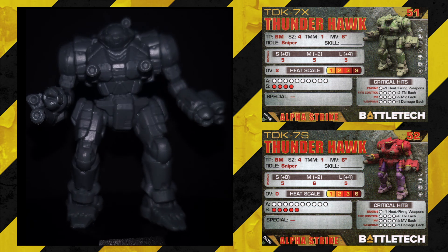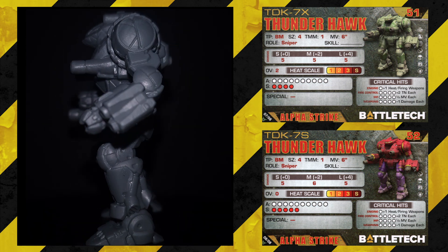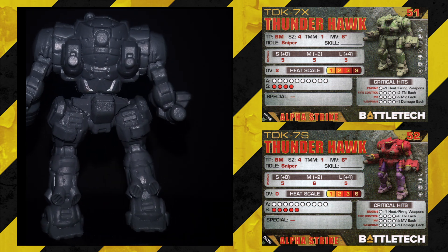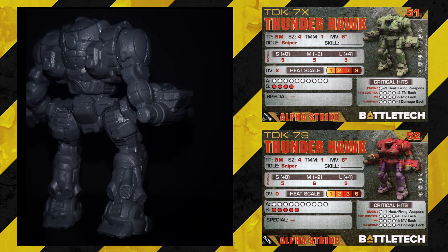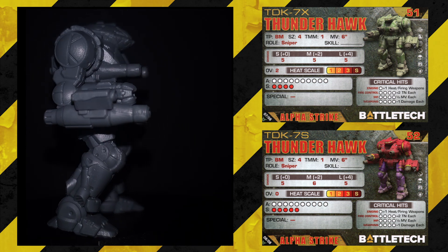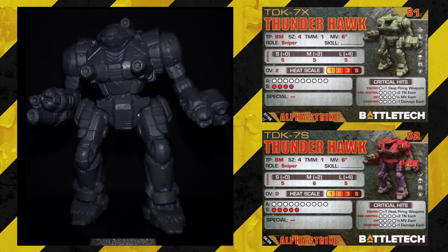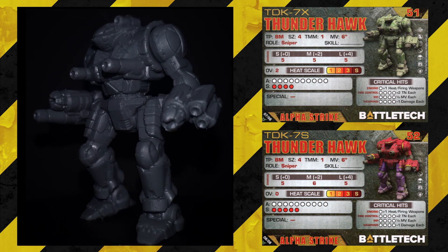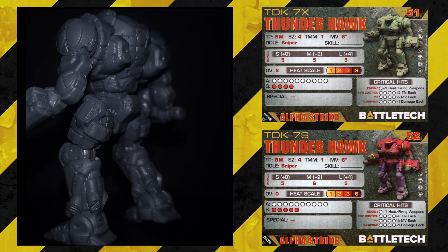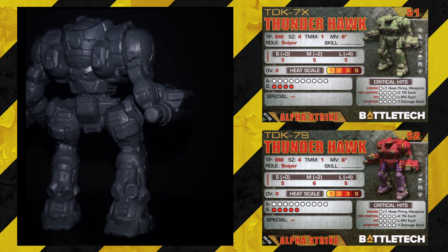On the reverse, we have the TDK7S: size 4, TMM 1, movement 6, sniper. Short 5, medium 6, long 5. No overheat. 10 armor and 5 structure — 52 points. So you gain a structure and a medium for one extra point, which is quite a fair bit. I like the sniper role, but it's only available from Civil War to Ill Clan, so it'll probably see a bit less play. It's a shame because I'm really happy with that side of the card. There's no skill on that one — it's not a character, so do what you want with it.